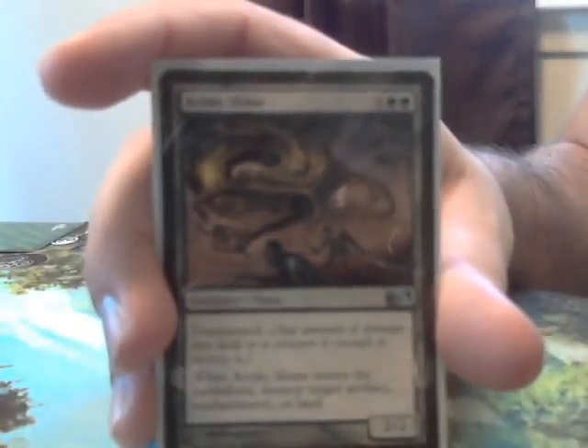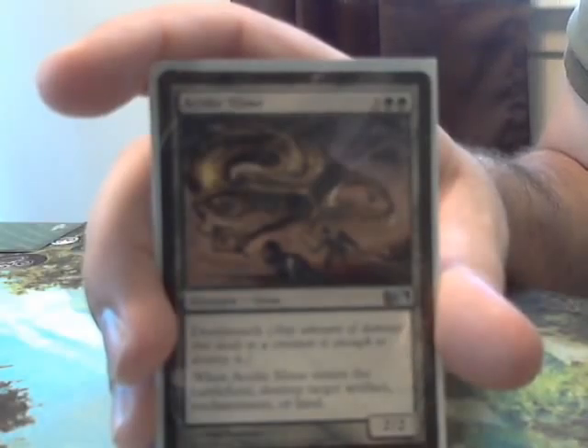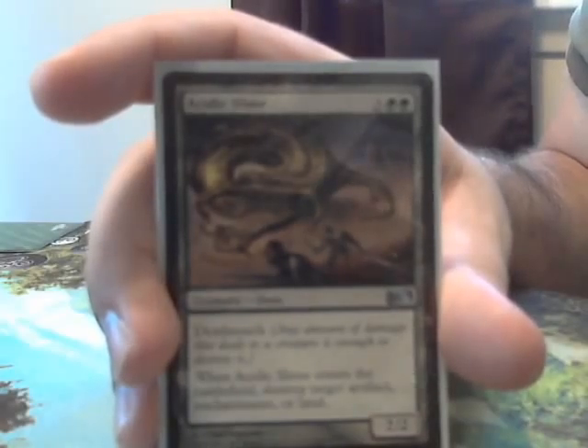The next creature is one that has plenty of utility — Acidic Slime. This guy is awesome. He does cost quite a bit at 5, but he's a 2/2 with deathtouch that lets you blow up an enchantment, an artifact, or a land. That's a lot of utility for one card.